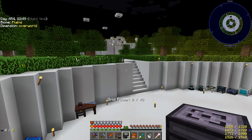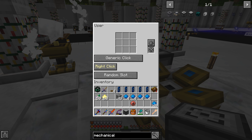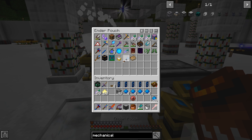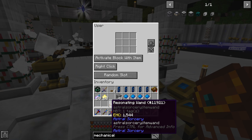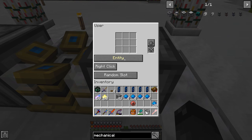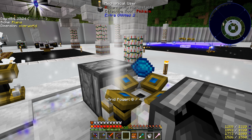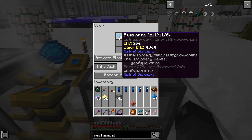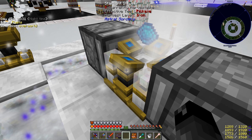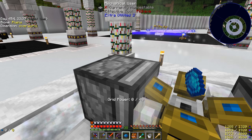Very simple stuff. Over here we're going to place one mechanical user and that's going to be set to right-click — activate block with item. And in here we need to place a resonating wand. And then on the other side we'll place another one of these — also activate block with item. In there we place the item that we want to be processed. So this one is going to always try and right-click whatever item is in its inventory onto the starlight infuser. And this one is always going to be right-clicking the resonating wand on there. And then they just kind of auto-craft.